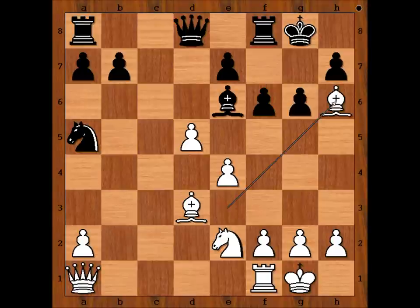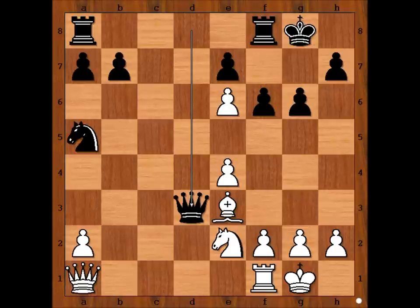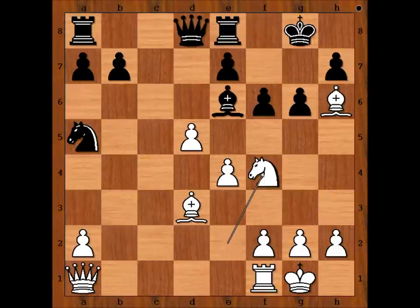Bishop to h6, attacking the rook. If pawn takes bishop, then Queen takes Bishop on d3 — black is winning. So we have Bishop to h6, attacking the rook. Rook to e8. Again, if bishop is captured, then Queen takes Bishop on d3. Pedersen played the best move: Knight to f4, threatening Knight takes Bishop.